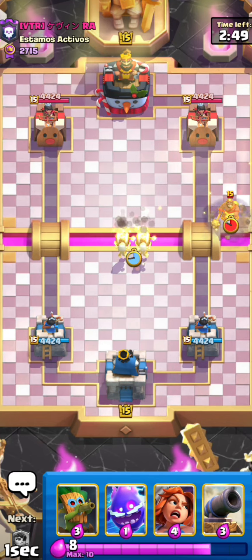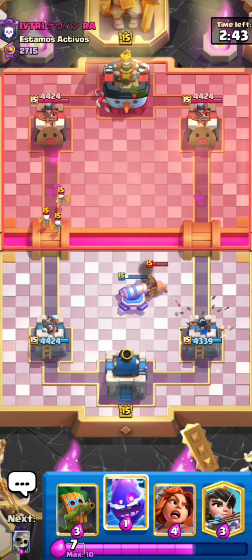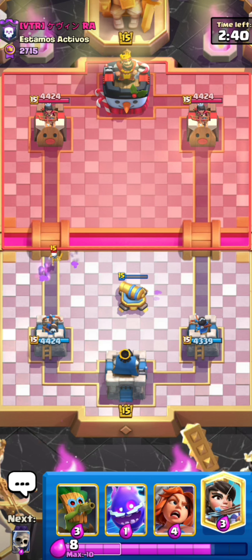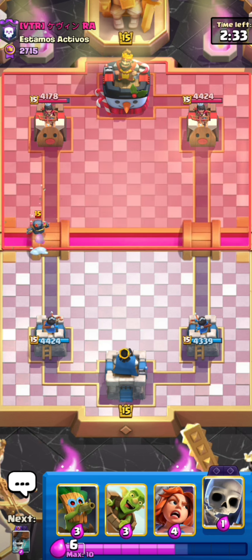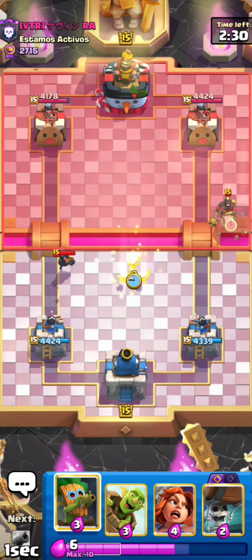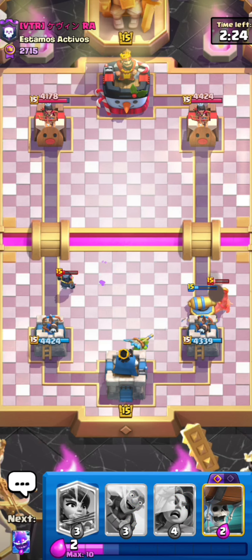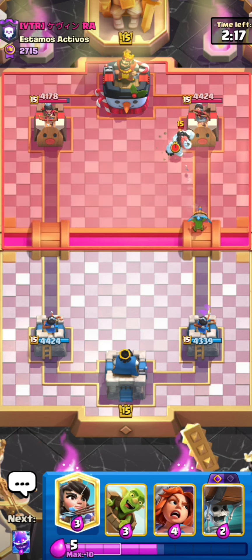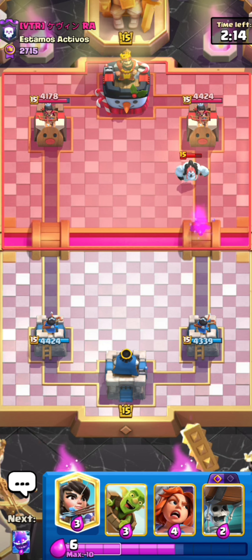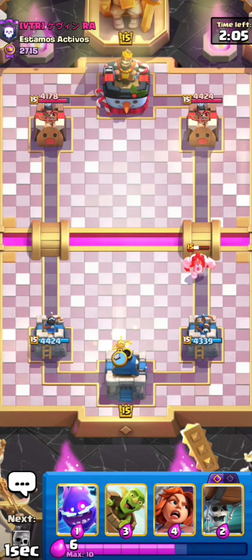We're in the next game. He goes for hawk rider first play — luckily I have my cannon in cycle after the wall breakers, that's really nice. Normally when they go hawk rider first play I don't have my cannon in cycle. He has the mini pekka so he's definitely running a very weird hawk rider EQ deck with the mini pekka. I've known this deck for quite some time — it used to be a bit popular but not too much. There's his ice golem, and I know he has the firecracker also, so gonna be pretty interesting.